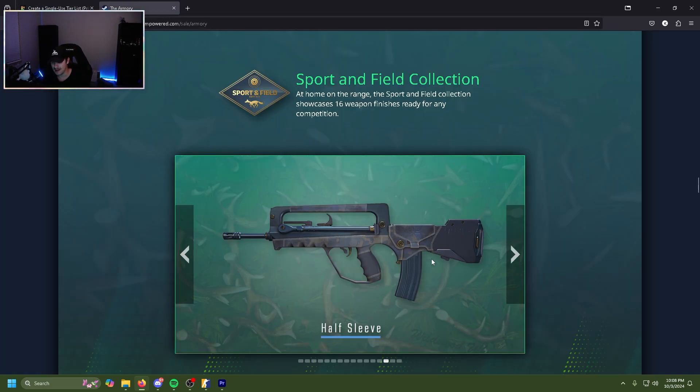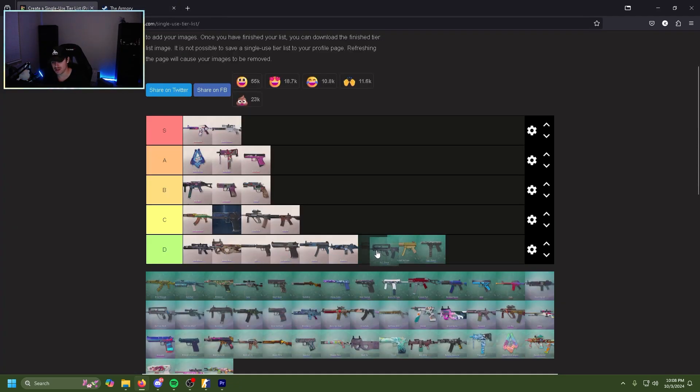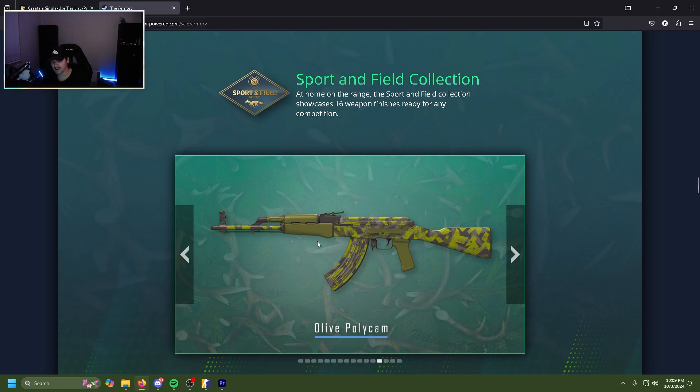Tiger Stencil tech 9 — very just kind of bland. Half Sleeve FAMAS — it's blue, it's an okay blue skin, the gold accents are not bad, but same fate as the others. D tier.